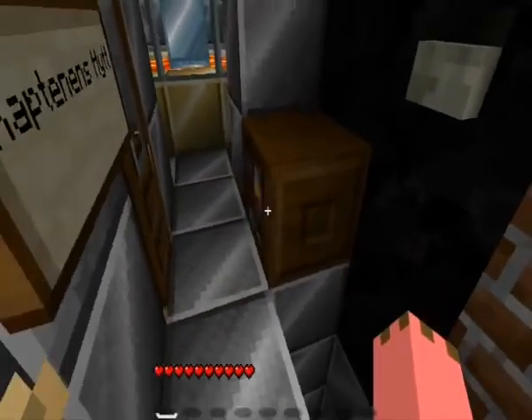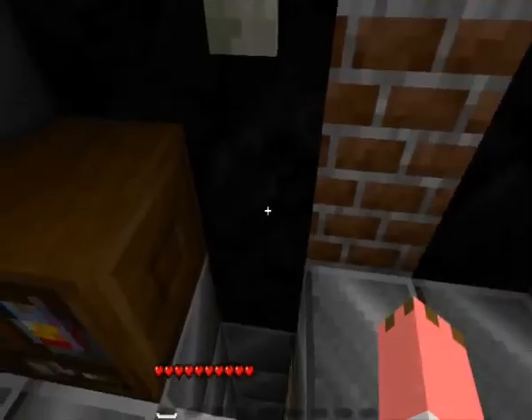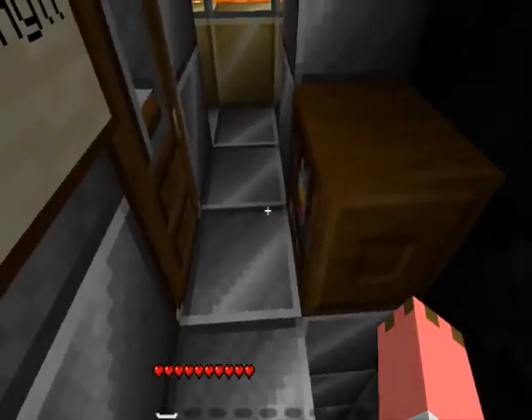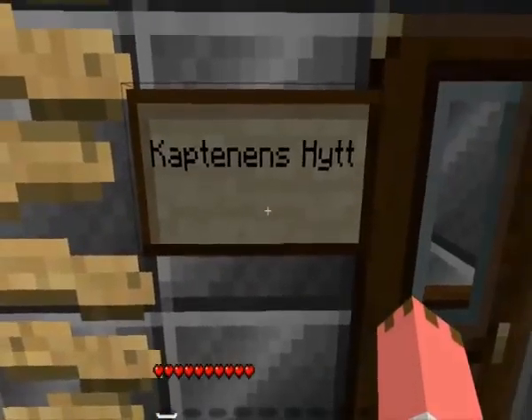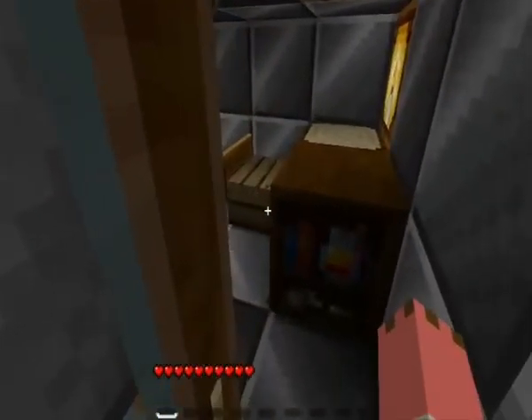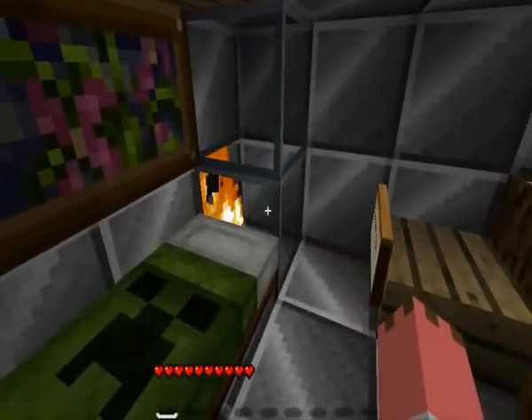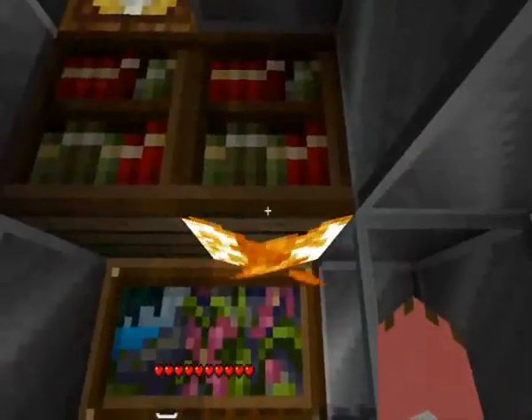You come down here and here you have the escape hatch — I'll show you that later. And here's the captain's cabin. Since I'm the captain, this is my cabin. It has a nice open fire.